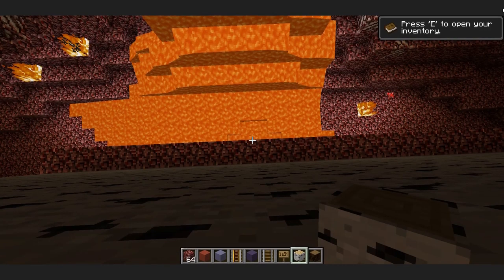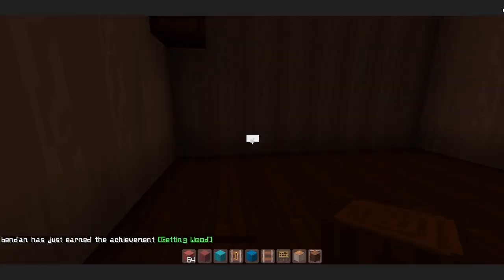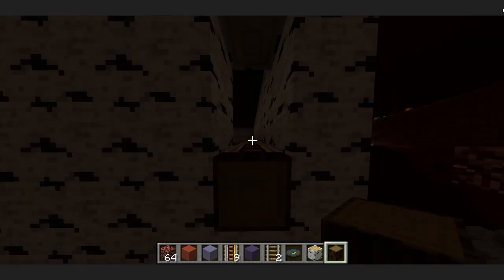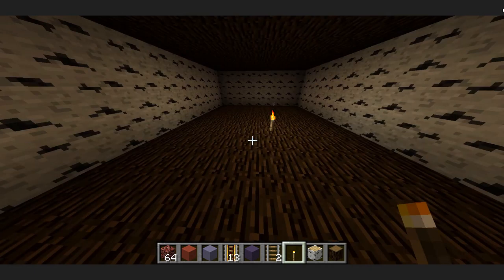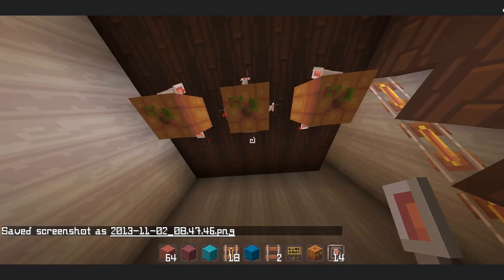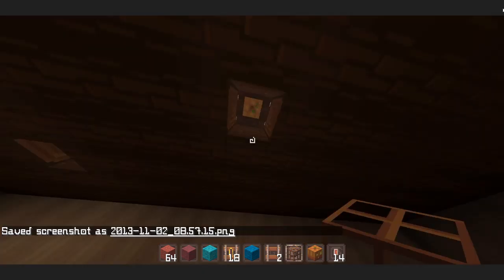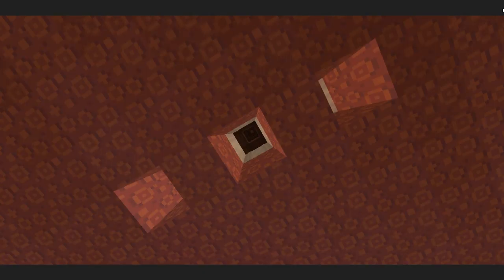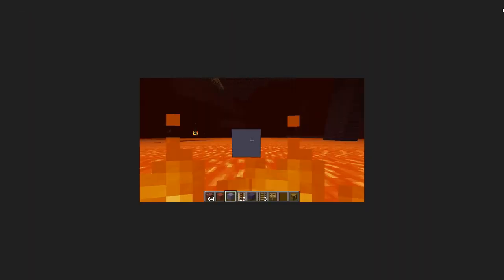Each one was built manually. You can also get a bit of an idea of how the texture pack we were using was affecting how everything looked compared to how it really looked. Lighting was done by putting a hole through every single level and then just placing the lighting in. Some things take a while, and that's probably the most annoying thing there is.